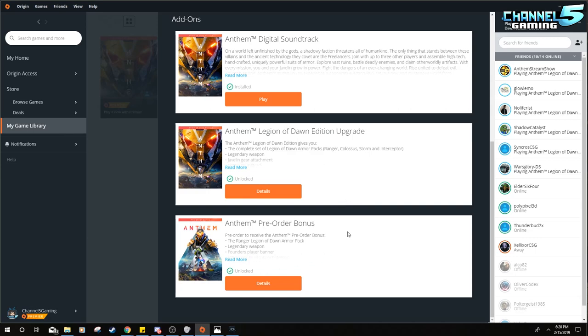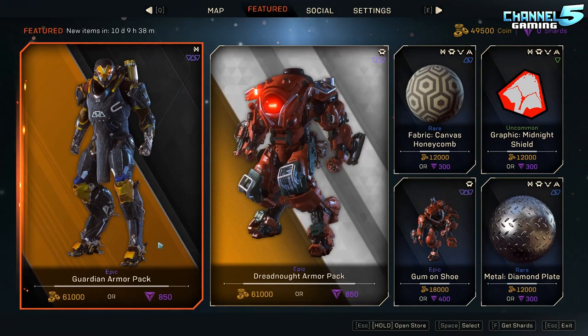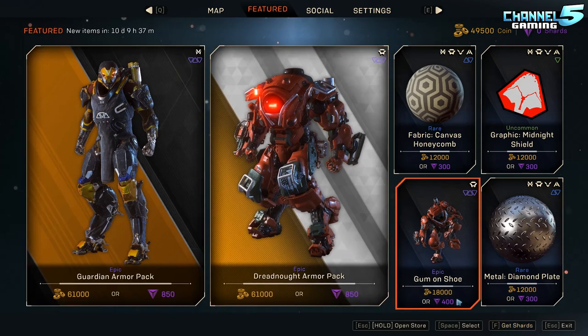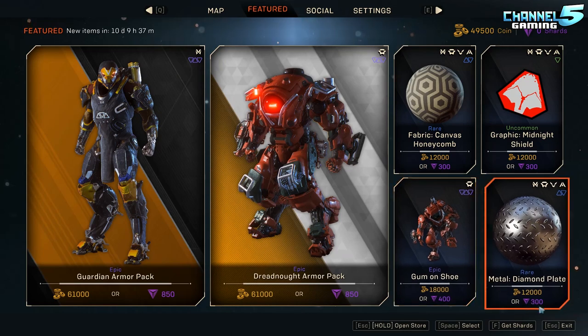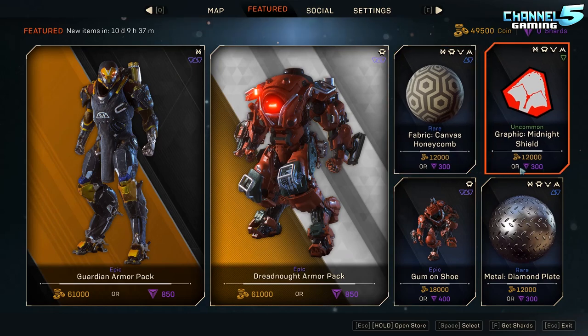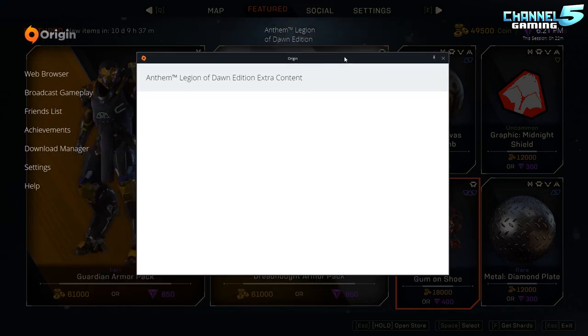Let's get into the microtransactions. Here's what's available in the store right now: the Guardian Armor Pack for 850 shards, the Dreadnought Armor Pack for 850 shards, the Gum on the Shoe emote for 400 shards, the Diamond Metal Plate material for 300 shards, the Honeycomb Canvas for 300 shards, and a vinyl for 300 shards.